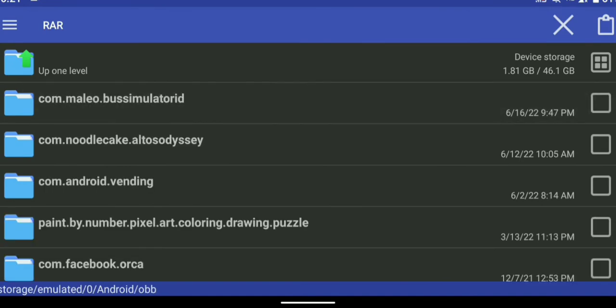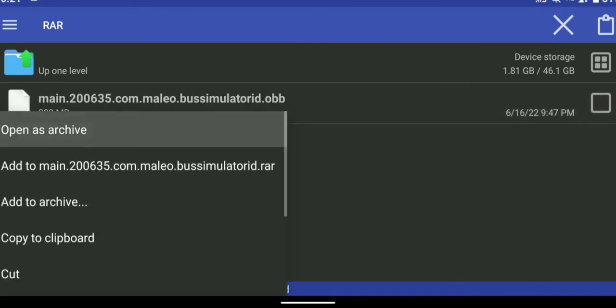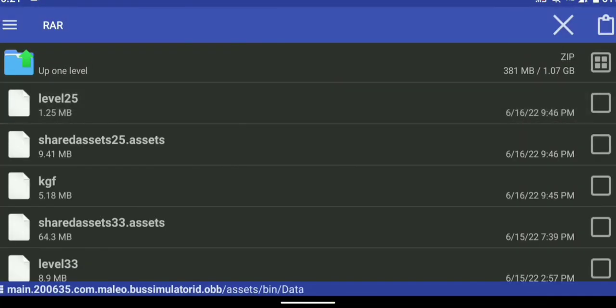If you press the traffic mode, you will open assets. We will paste the data in the game, so it will be very easy. I use the Bollero pickup mode in this mode. In the last description, the traffic mode link is in the description. If you don't know how to download the video, it will be attached to the next video.